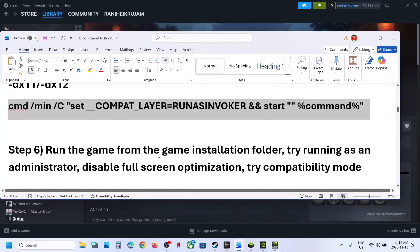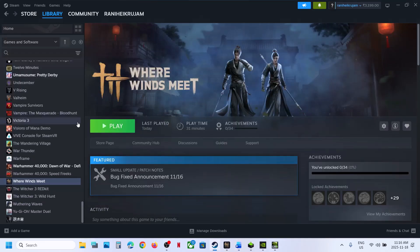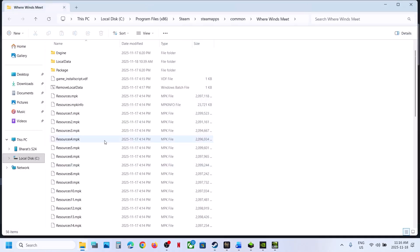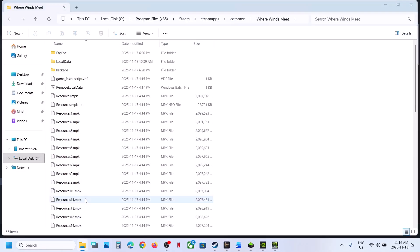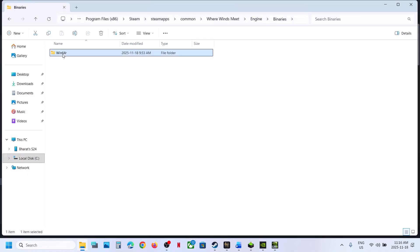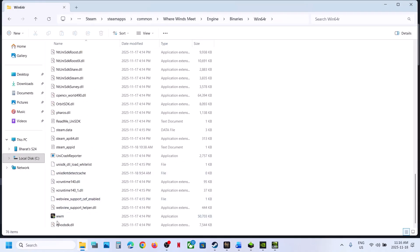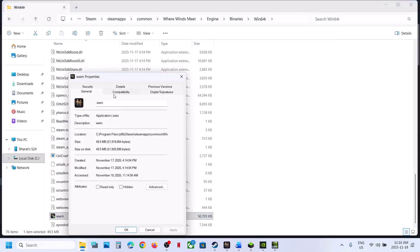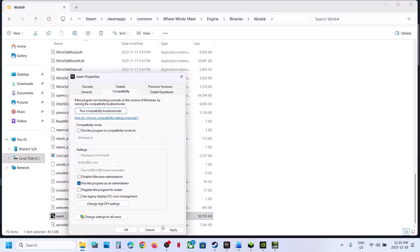The next step is to run the game from the game installation folder. Right-click the game in Steam, select Manage > Browse Local Files, find the game EXE file, and double-click to launch it. If that doesn't work, right-click the EXE, go to Properties, then check 'Run this program as an administrator' and hit Apply. If still not working, disable full-screen optimization, hit Apply, click OK, relaunch, and check.